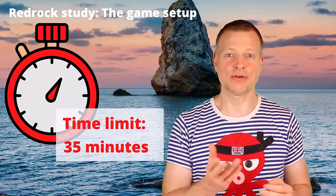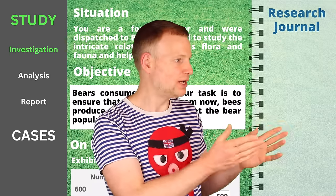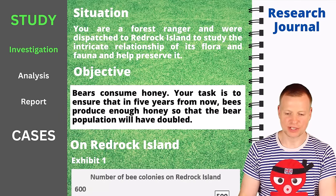In the investigation phase, your screen is composed of three main elements: on the left a menu showing which phase you are in, in the main part a short introduction and a series of data charts, and on the right your research journal which accompanies you during all three phases. Your job during the investigation phase is to collect information in your research journal that may be required to compute if a study objective can be met. Information presented in white boxes you can drag over to your research journal and drop there.